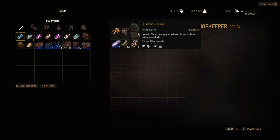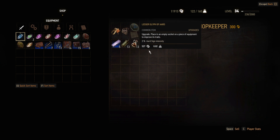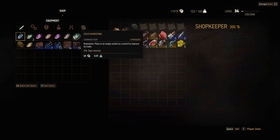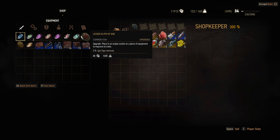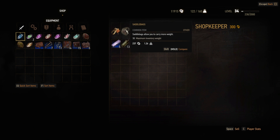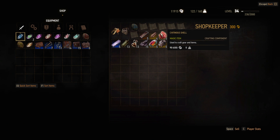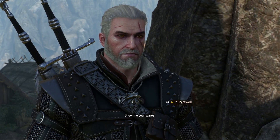He does actually have some... oh, it's a lesser. I don't know why I keep calling them runestones — but they are runestones. The glyphs are the ones for your armor, and the runestones are the ones for your sword. Anyways, he doesn't really have anything we would benefit from, so — so long.